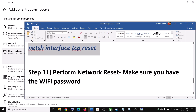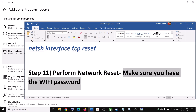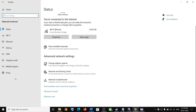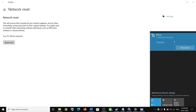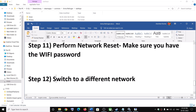The next step is to perform a Network Reset. Before you do this, make sure you have your Wi-Fi password. Go to Start Menu, Settings, then Network and Internet. In Windows 11, click on Advanced Network Settings and find Network Reset. Click Network Reset, then Reset Now. Make sure you have your Wi-Fi password, click Reset, and click Yes. This will restart your computer. When you reconnect, enter your Wi-Fi password, then launch the game.